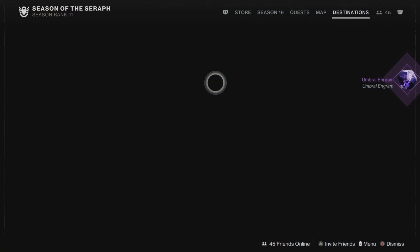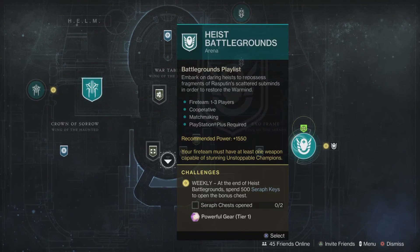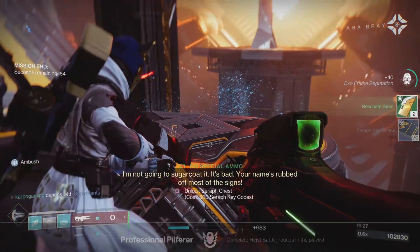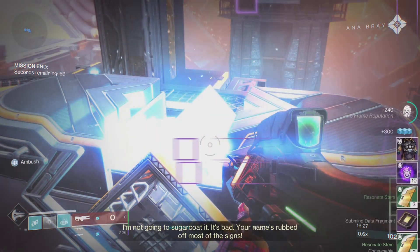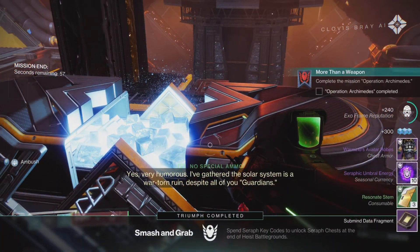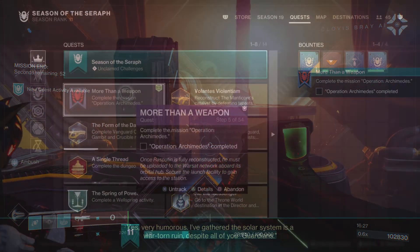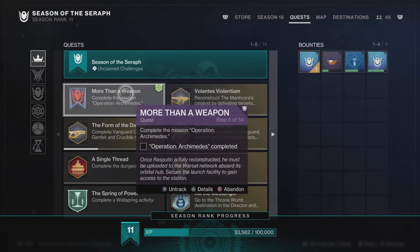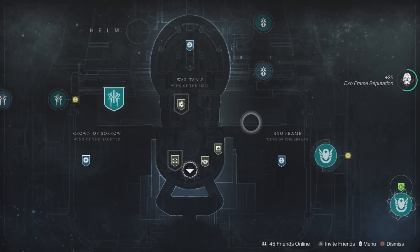Step number four: a server chest needs to be unlocked. Head into the Helm and select the brand new mission for this season — the Heist Battleground arena playlist. It's going to be pretty fun. Head in there, open up the chest at the end, and the quest will update. Pick up your rewards and move on to the next part: Operation Archimedes.